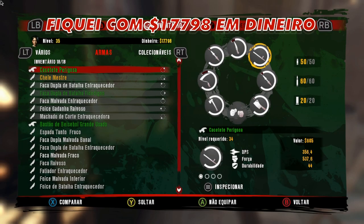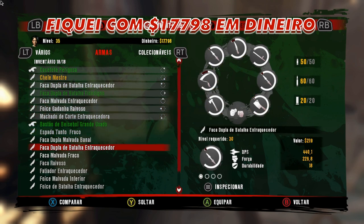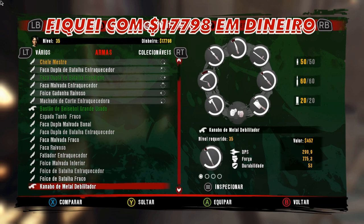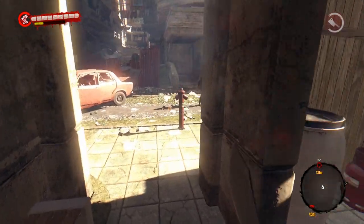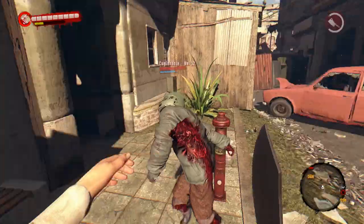Agora, galera, vejam pela última vez meu inventário — voltei a ficar com ele cheio de armas, com 18 armas, que é o máximo na capacidade do meu inventário. Vocês poderão fazer isso quantas vezes quiserem e precisarem, como eu falei anteriormente, até terem o inventário cheio de armas. A maioria das armas, ou todas elas — vai depender de vocês — de elas terem bastante dano. Então vocês poderão fazer isso quantas vezes quiserem e precisarem para ficarem com bastante armas e também com danos altos.